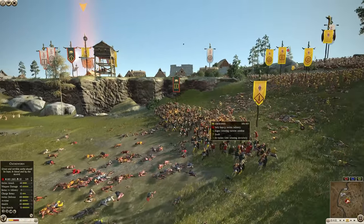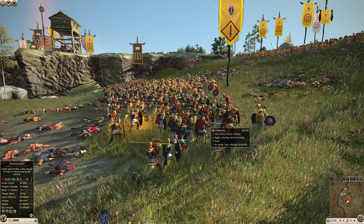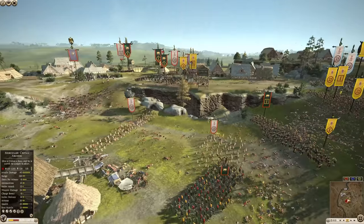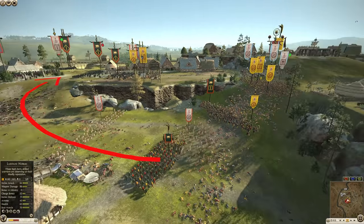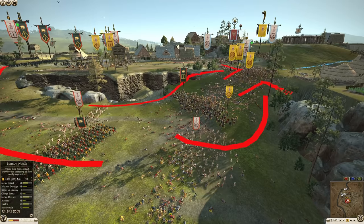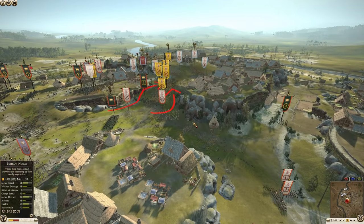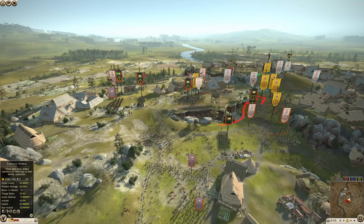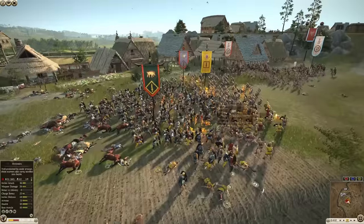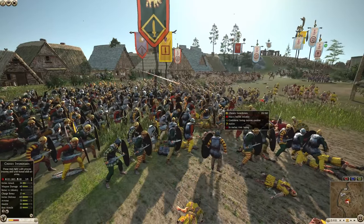This is pretty much it for the attackers on this side: two units of Oathsworn, one being the general of Arverni, plus the Carthaginian attacking archers. This is going to be so close. The balance of power is still in favor of the attackers, but you never know. If you just get a crazy cavalry charge, that could be all that it takes.